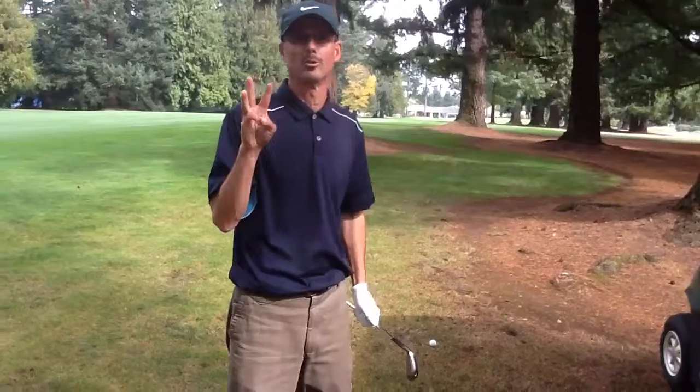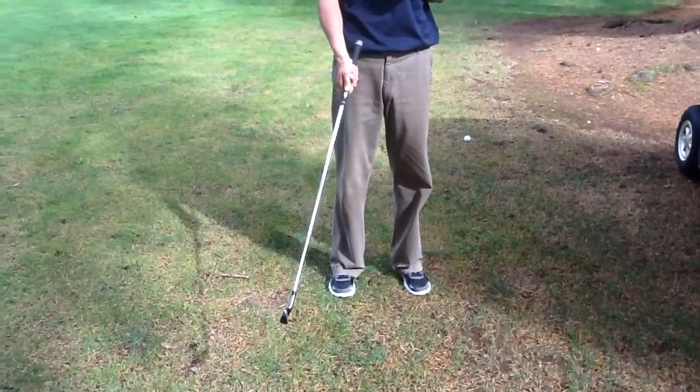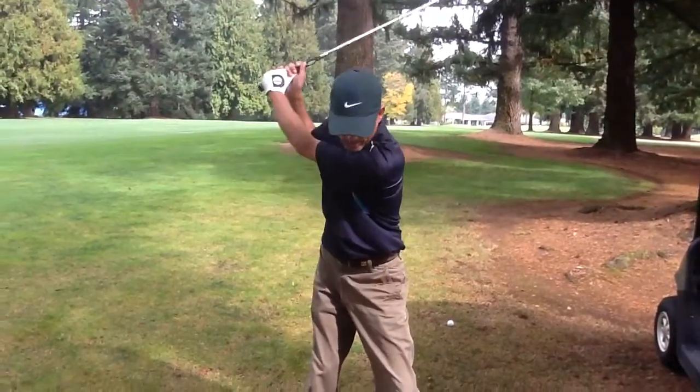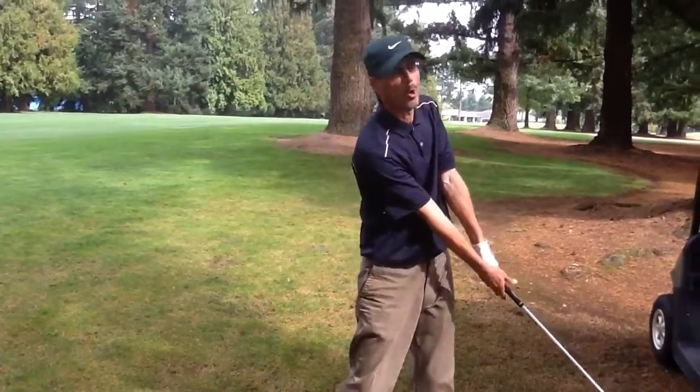So there's three things I'm going to do to create a lower trajectory shot. The first thing I'm going to do is move the ball back in my stance a little bit. The second thing I'm going to do is shut the face — turn it in and shut the face when I move that ball back. And the last thing is I'm going to take a big backswing and a very low short follow through, which should keep that trajectory of that ball down.